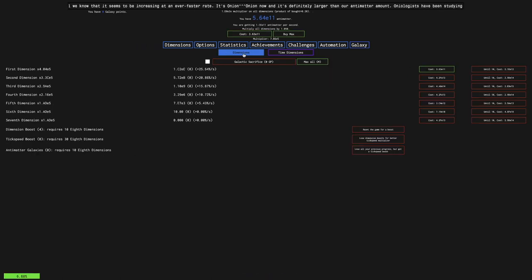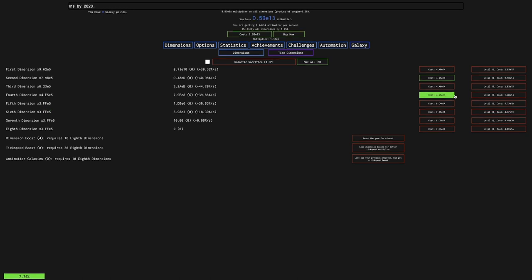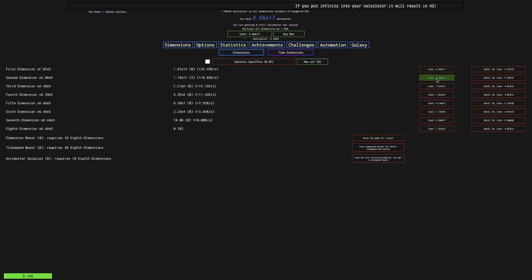I have 308 Tick Speed Upgrades. I can get these, which doesn't really help all that much — it's only going to buff this multiplier by about 1.2 times. I'm pretty close to the seventh dimensions — all I need is 4e13. I probably should get this Tick Speed Upgrade; that doubles the multiplier up there. I can get this, which gives me quite a lot of sixth dimensions. I need E1A Antimatter for a galaxy, which is quite a bit. Every Tick Speed Upgrade counts.